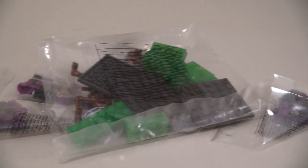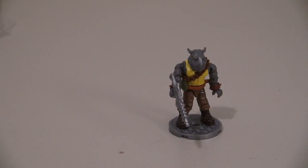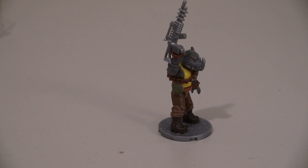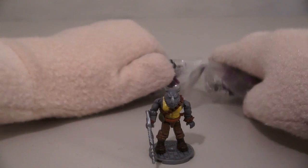It looks like everything here is in a bunch of pieces except for Rocksteady. After we get Rocksteady out of his package, we can put him on his cool base with his cool gun. Along with Rocksteady, we get three foot soldiers.